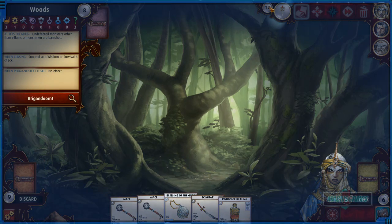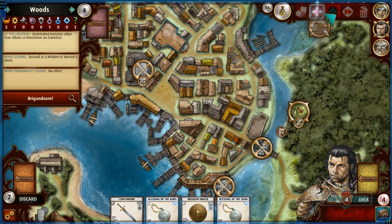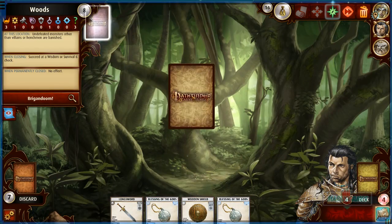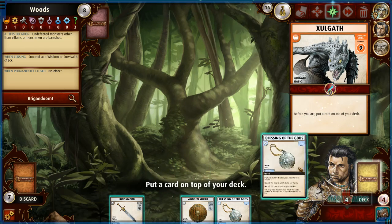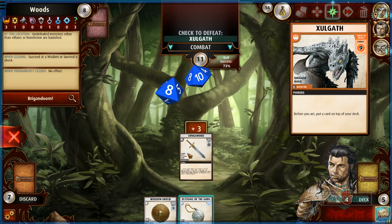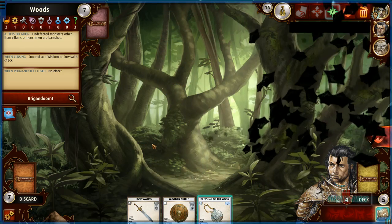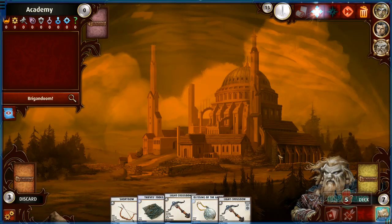We have 17 turns left with a lot of characters — so good. Going here hoping he can get healed up by Kyria. Before you act, put a card on top of your deck. I put one blessing. We defeated Zilgoth — draw two cards; his hand is only one card though. This area is gone. Now we want to go to the farmhouse or that other area.